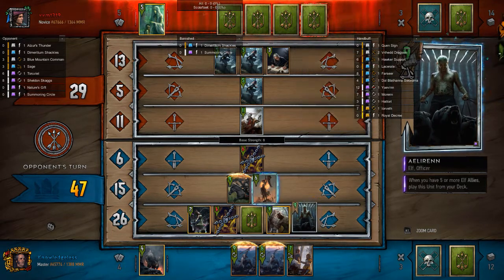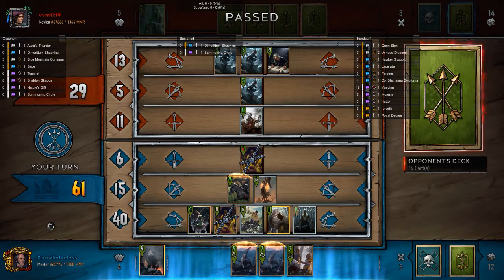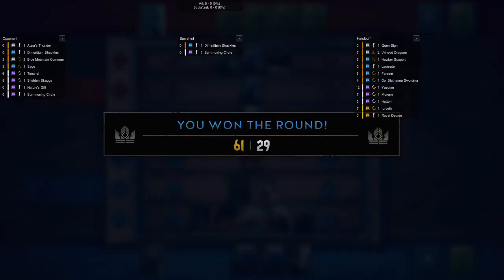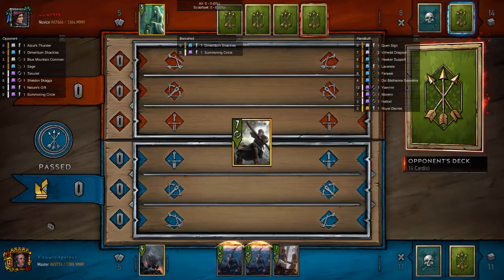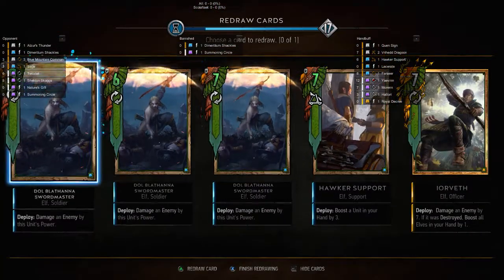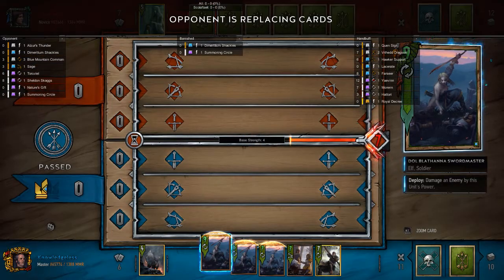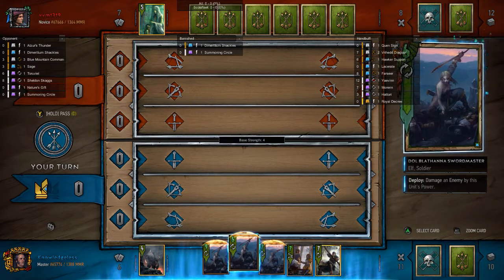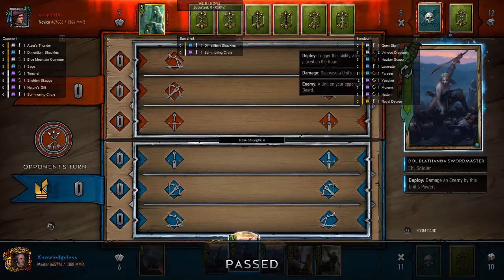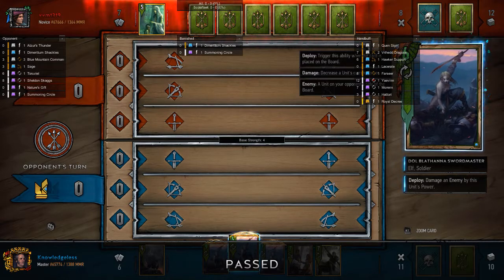I want to point out that my opponent could destroy my face-down card here — if they could summon via Summoning Circle they could destroy my Teruvial. So I'm just going to pass this turn instantly. I have a really good hand. I think Yorveth is one of the best Scoia'tael cards right now.